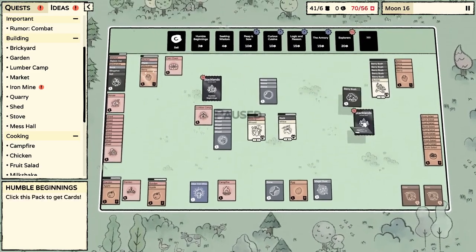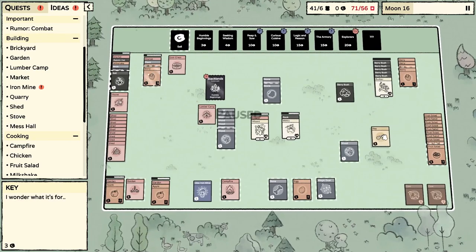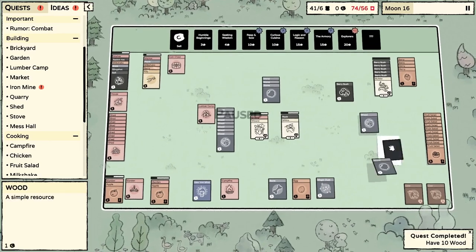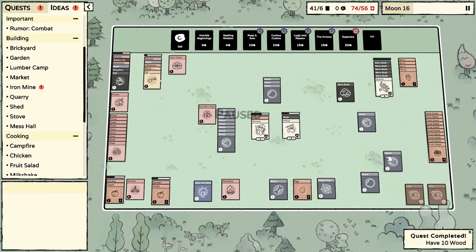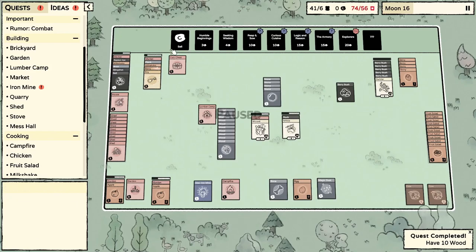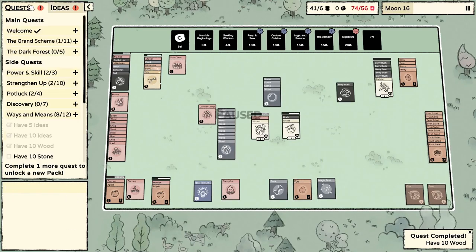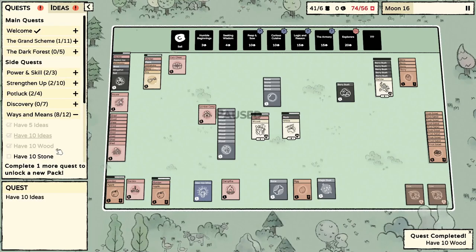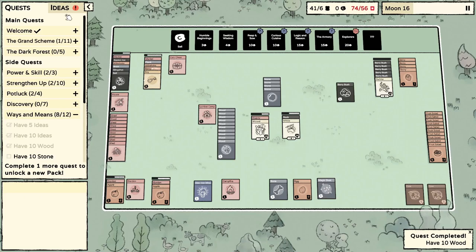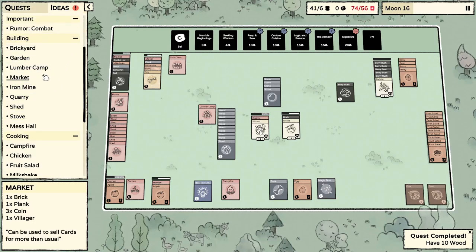I can buy another couple of Humble Beginnings too — I'm not worried about wasting money at all. I'll stick the key on the marketplace. I need more marketplaces now, don't I? I'm holding onto all this wood and stone until the end of the moon, then I'll sell it all, because there's a quest — have 10 stone, have 10 wood — so by accumulating large quantities of resources you actually do pass some quests. I've got 50 coins; we'll get to that in no time.